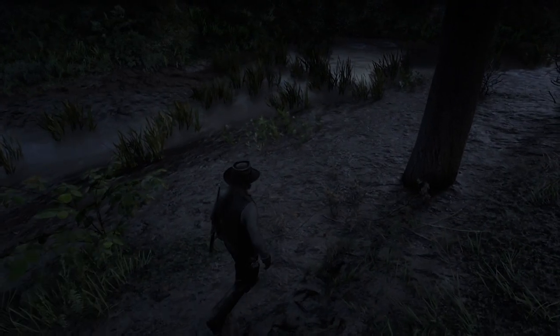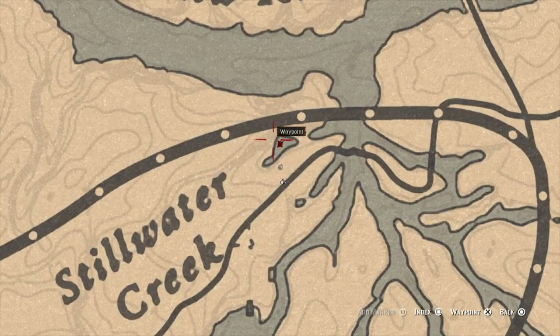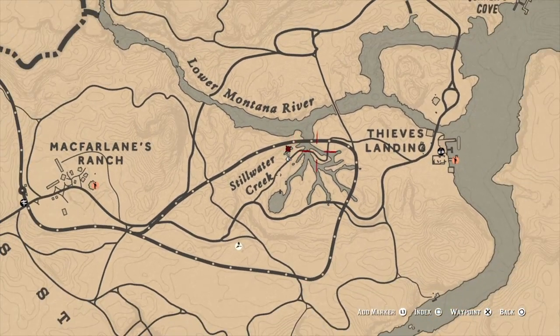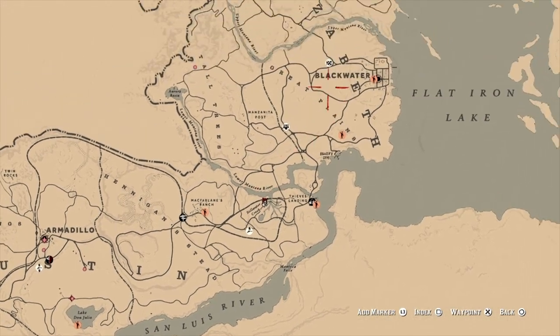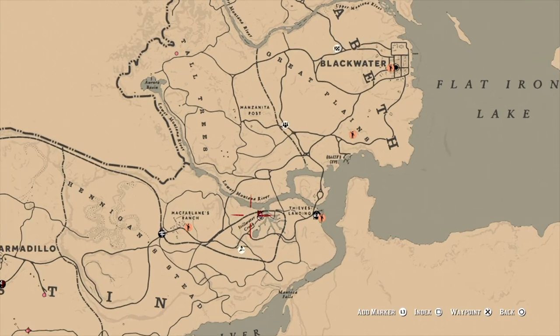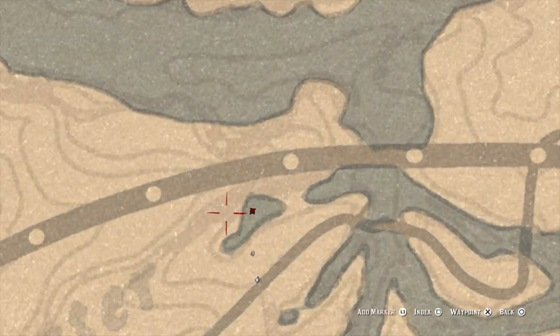Getting into it, you're going to want to head over to a place called Stillwater Creek. It's kind of right by Thieves Landing, which is in or just below Blackwater — it'll pop up on the map. You're basically going to head over to a small little pond area.